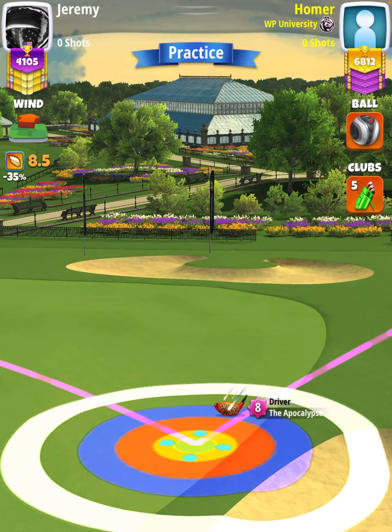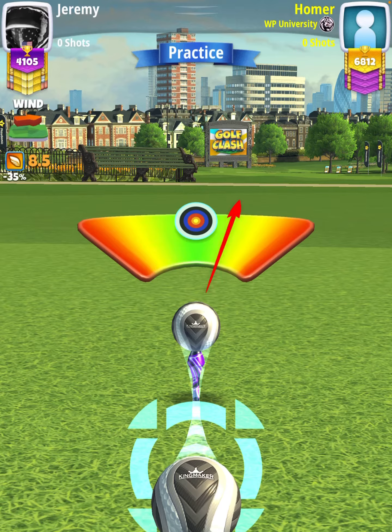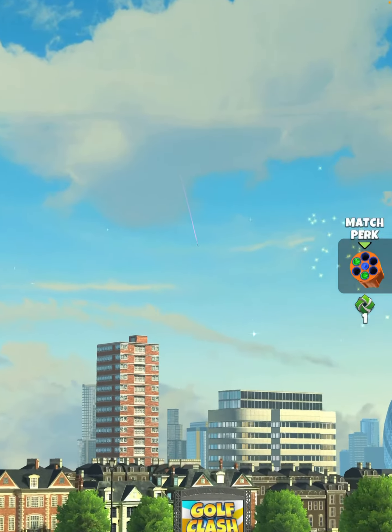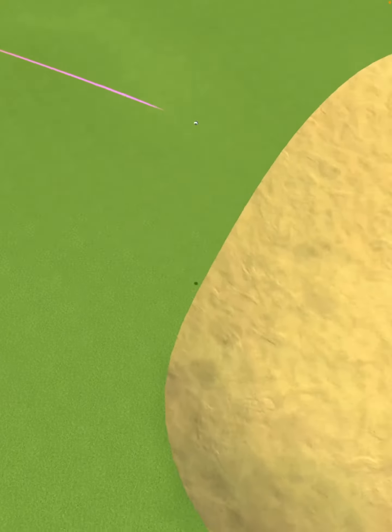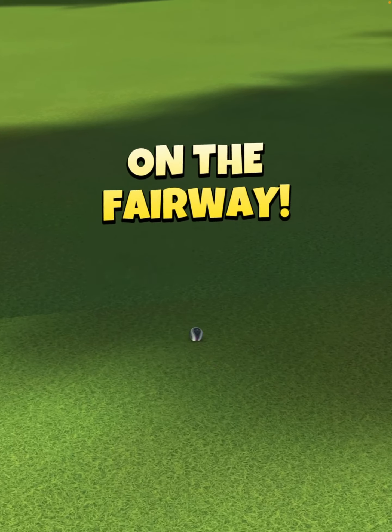Then we're going to apply max overpower, which will be a slow needle speed. We have perfect. Ball is going to land in the second fairway, bounce over the bunker, and then roll out into the tree shadows, finishing with a drive distance of 377 yards.